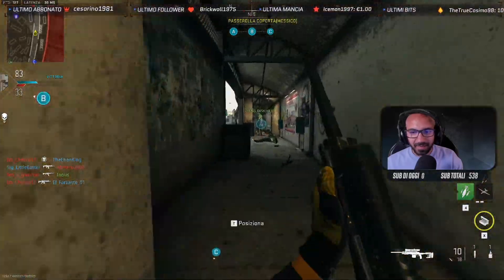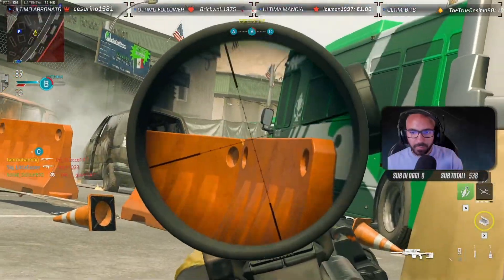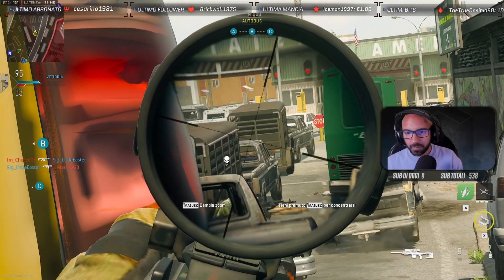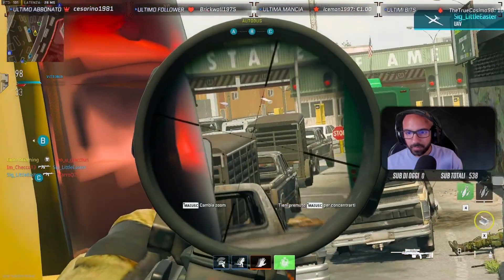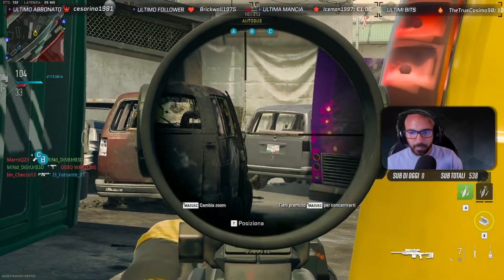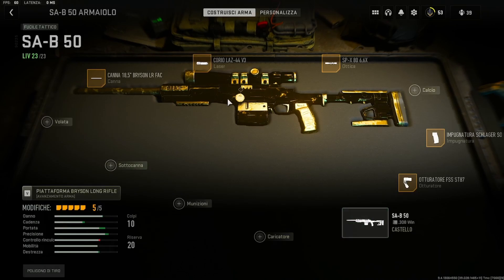L'SAB50 si sblocca relativamente in modo semplice: dovete portare l'SPR, che è l'altro fucile tattico disponibile, a livello 15 o 16. Subito dopo questo video vedremo anche come moddare l'SPX80. Sono due armi molto simili: l'SAB50 è leggermente più veloce ma purtroppo leggermente più debole a range, quindi preparatevi a fare un po' di hitmarker a lunga distanza. L'SPX fa più danno ma è leggermente più lento, quindi le due armi si sposano su diverse mappe in base a come giocate.